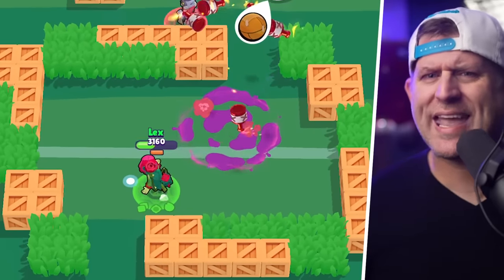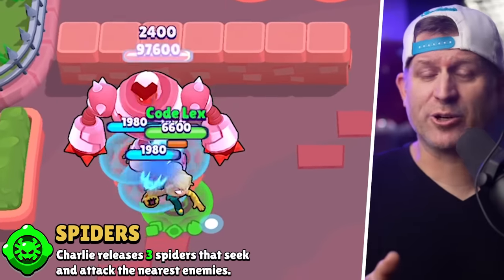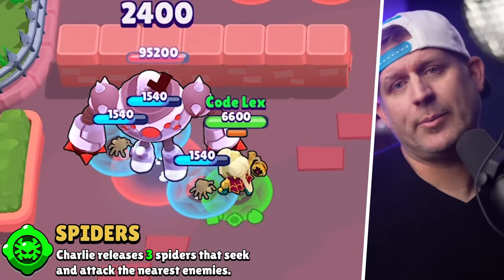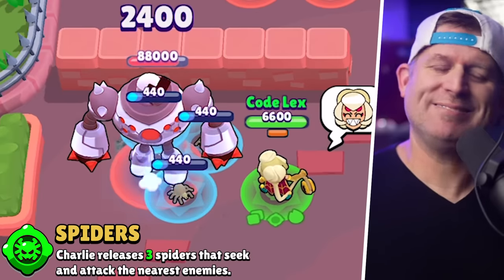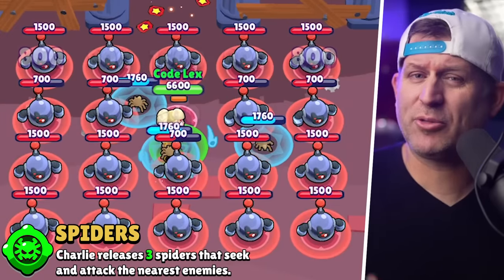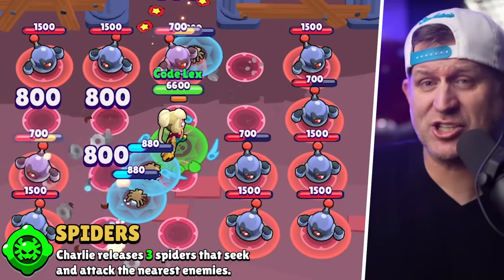Charlie does have a weapon that can help her cause — her first gadget. With this gadget called Spiders, it summons spiders. Most brawlers can easily take those spiders out, but throwers have very little health and are going to have to aim a bit more carefully to deal with them.